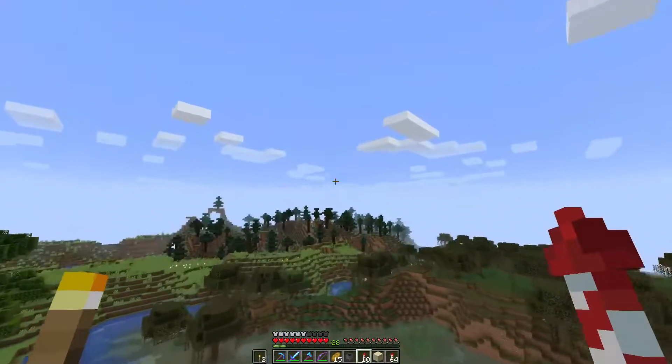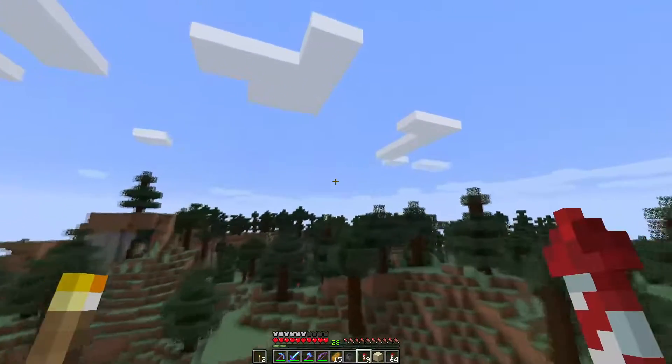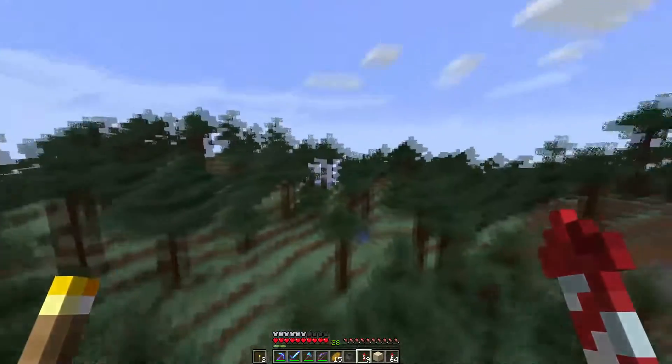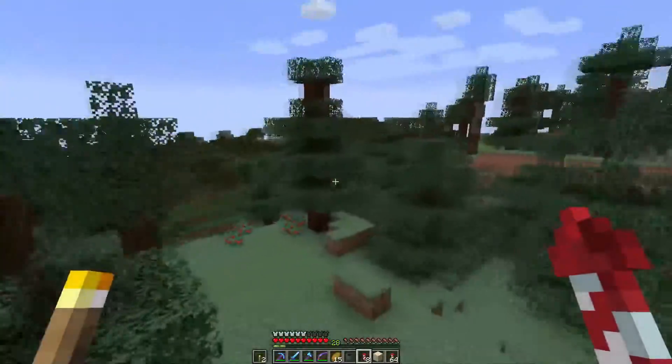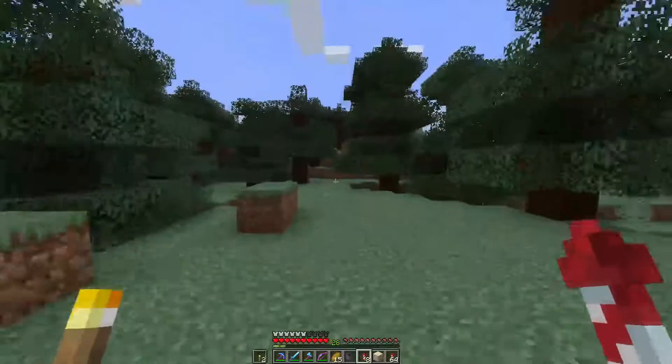I'm also going to go ahead and check out this taiga over here. I want to see if on camera I can find some sweet berries. Wolves going after sheep — I think this is a new one. There they are! Yes! So I need some of those.